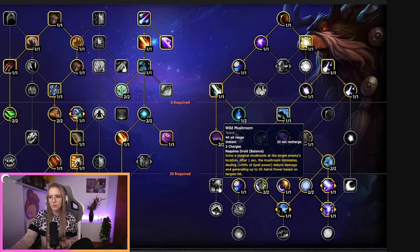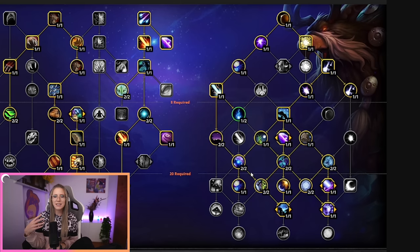If you pull 1 to 3 mobs, especially when there's one target with more HP like a priority target, this would be a really good build. You're Star Surging while also Star Falling, so you're doing AoE and single target damage at the same time — you don't have to choose one or the other like you would with Rettle. The downside is it's not running Mushrooms, so your damage will kick off a little more slowly. If mobs die really quickly, this build will struggle a bit.